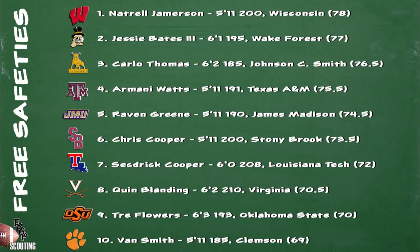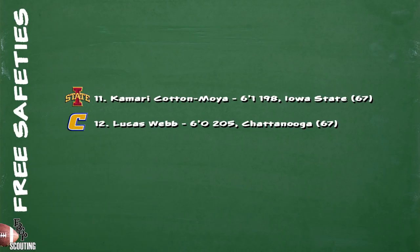Looking at the rest of the top 10, Armani Watts of Texas A&M is a very underrated player that has gotten better this season. And two FCS prospects in Raven Green of James Madison and Chris Cooper of Stony Brook are guys to keep an eye on. Green has the ball skills, while Cooper is very strong versus the outside run and also breaks on the ball extremely well. Trey Flowers of Oklahoma State is an intriguing one to me because he can play either safety spot, but I believe he's fluid enough to hold his own as a traditional free safety. Lucas Webb of Chattanooga is coming off of a fine career with the Mocs and definitely has a home as a pro.